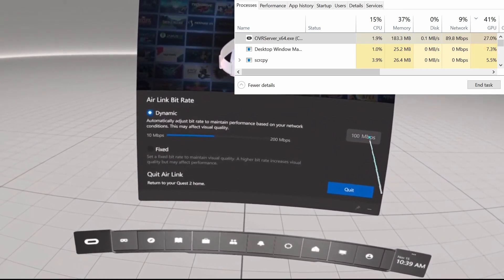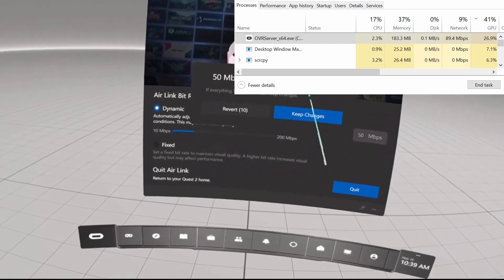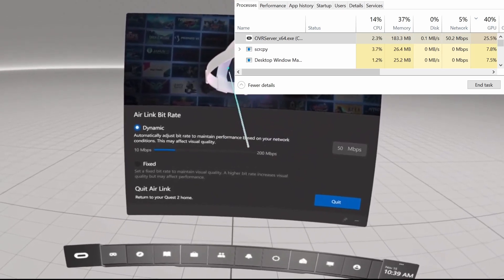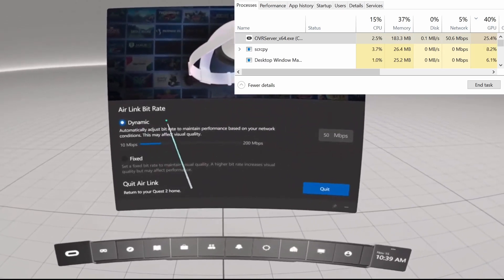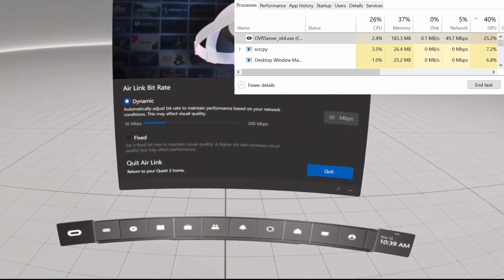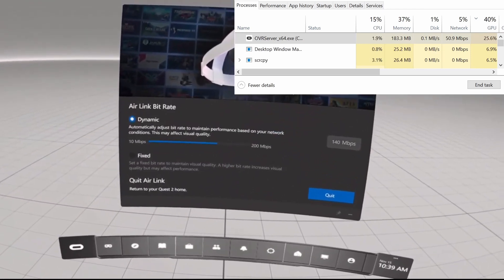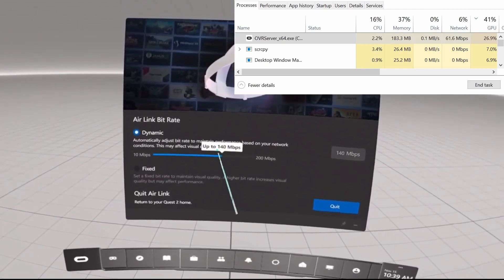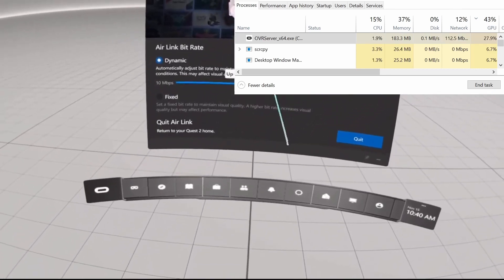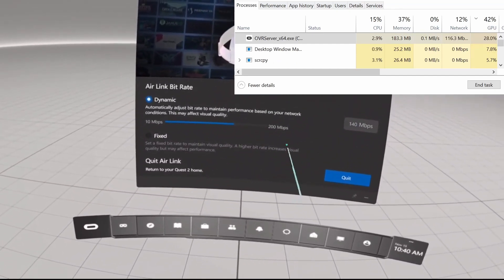You can see that the current network throughput is about 19 megabits per second. To prove that the measurement is accurate, I'm going to lower the maximum bitrate value in Air Link to 50 megabits per second. You can see from the output that the network utilization of the OVR server dropped to pretty much exactly 50 megabits per second. Then I raise the maximum bitrate value in Air Link again.